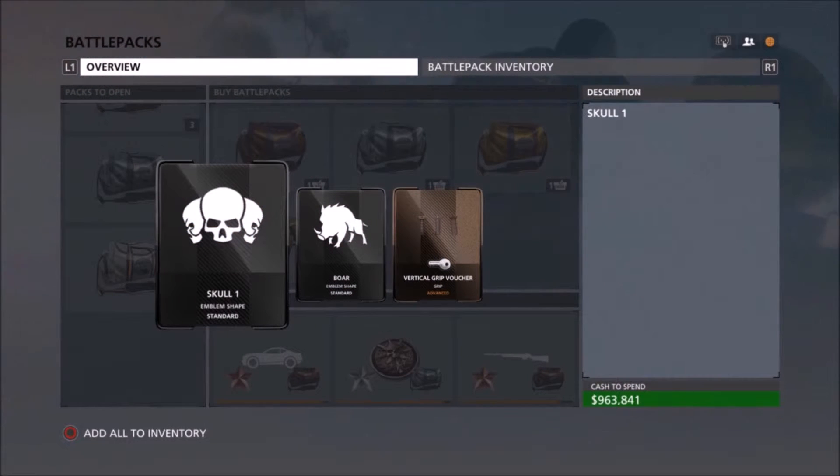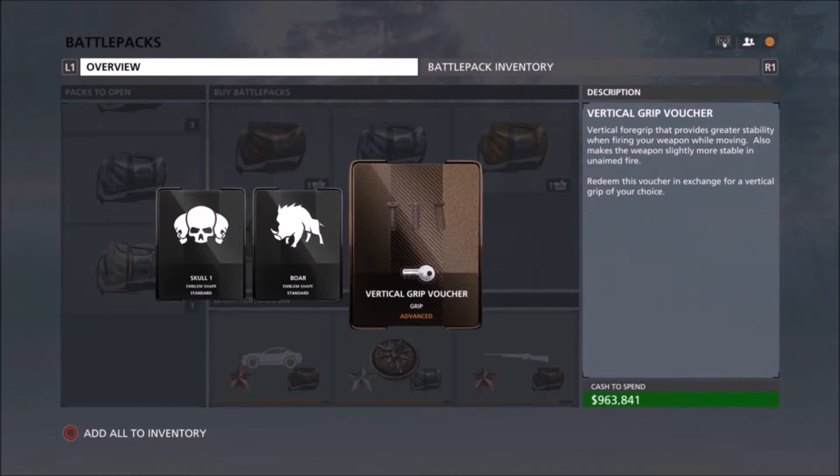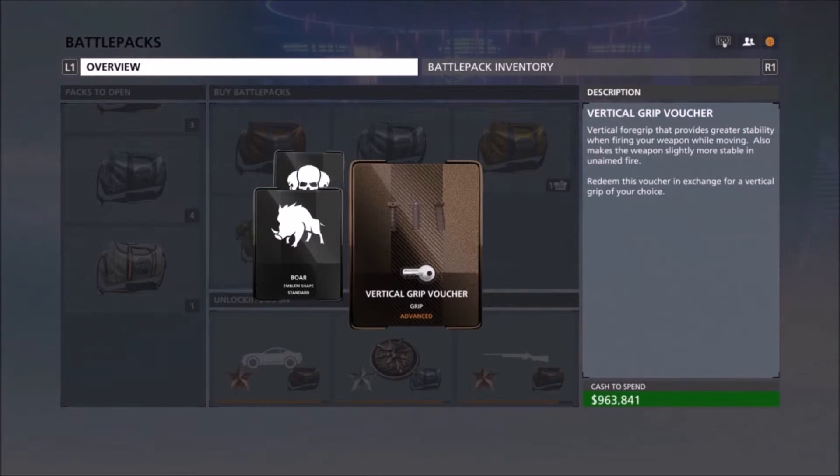Last bronze pack: we got skull one — not too amazing — a bore, and a vertical grip voucher. The grip voucher is pretty good; I tend to use those pretty often, but they're one of the things that takes a little while to build up the kills needed.